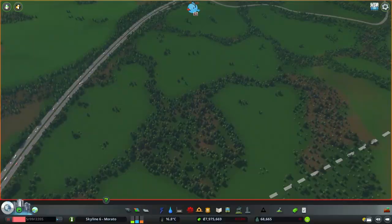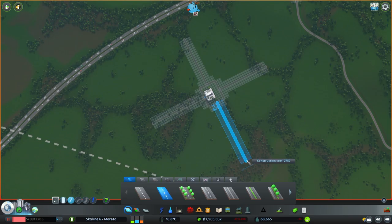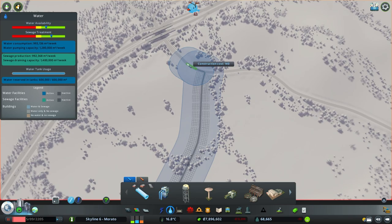To start things off, we will need to find the most open area to place our stock exchange building. The plan is to cluster the financial office structures around the stock exchange, which will cause them to pay higher taxes due to being built closer to the stock exchange.